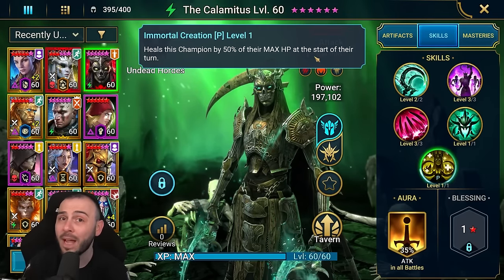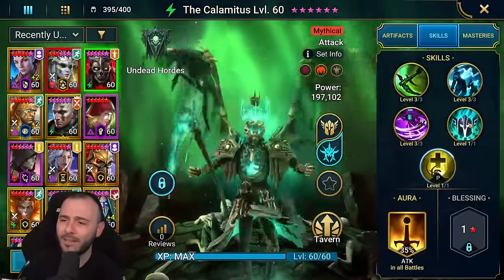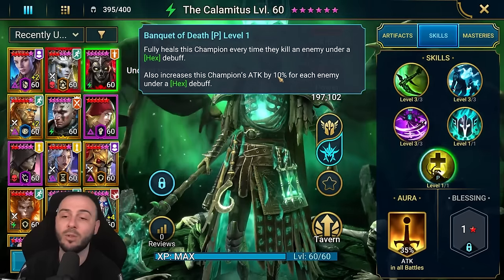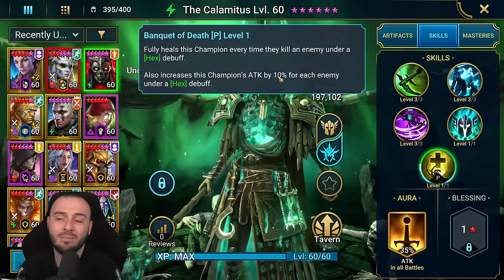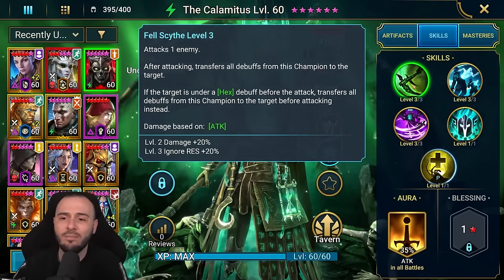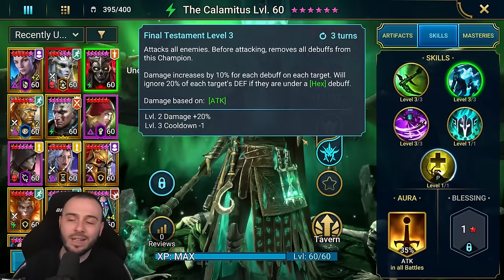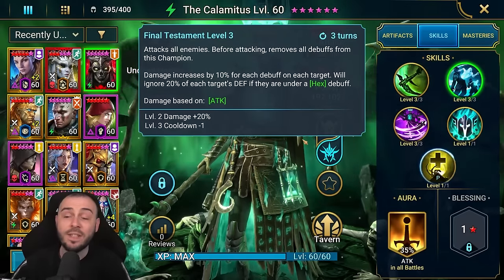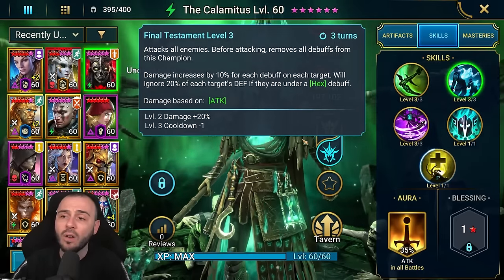He's really not bad comparing him with a champion like Taras. On this second form, I'm kind of a bit of a fan, I'll be very honest. The passive is pretty much the same and could be altered a bit to make it better. You do have a single hit with a 4.0 multiplier — pretty decent. You can transfer debuffs and stuff. The AoE skill attacks all enemies before attacking, removes all debuffs from the champion, damage increases by 10 for each debuff on each target. The damage is not too bad.